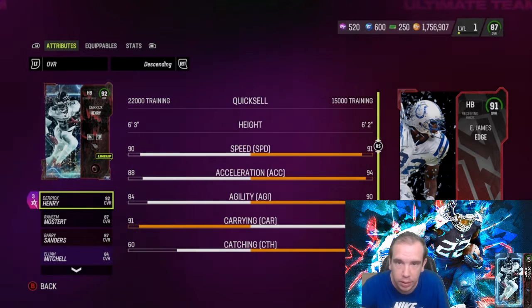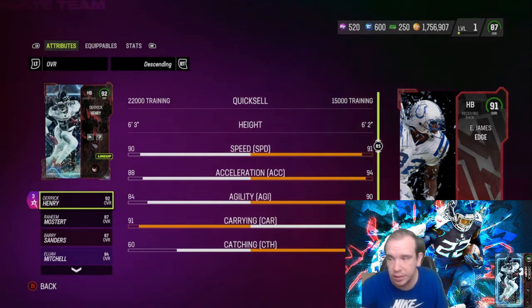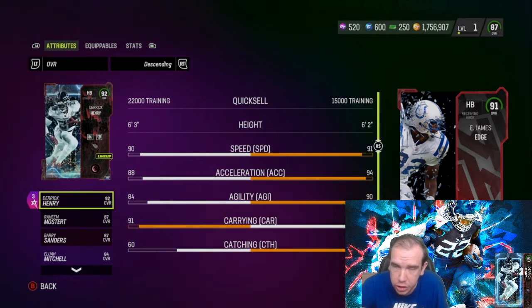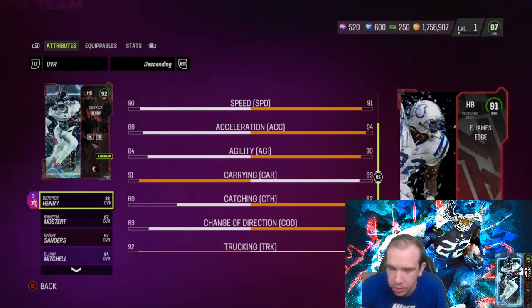Where's the cheapest way to get him? XYP.com — use code Q. We have the cheapest prices, save your time, save your money. Should you go get him right now? No, his price is too high. Will his price drop? Absolutely, over time.